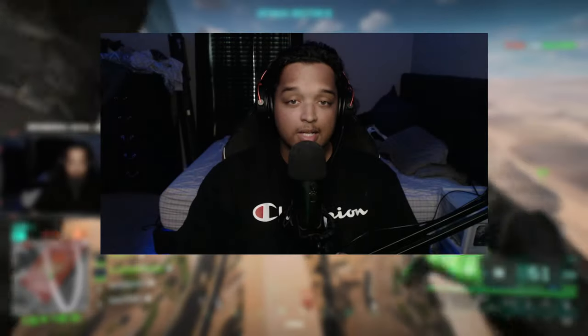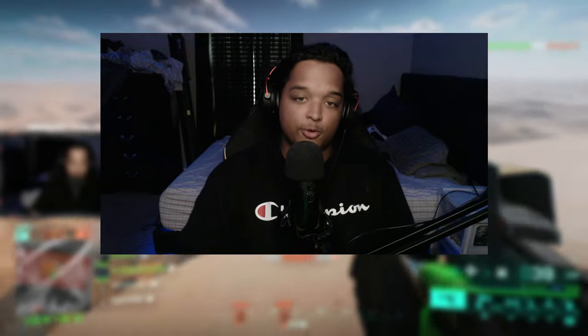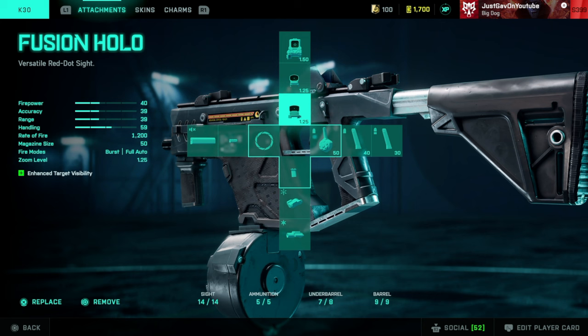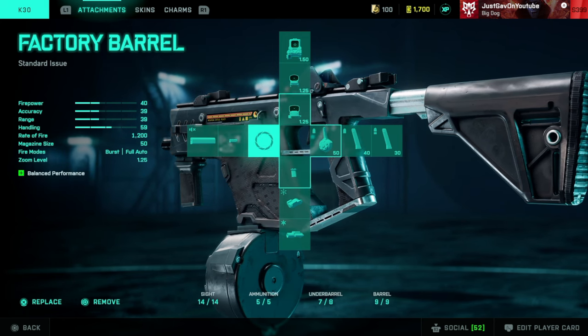This video is going to be another loadout video, sticking with the SMGs. Today's SMG is going to be the K30. I'm going to throw the loadout up on the screen for you guys. We've got the Fusion Hollow, the Standard Issue Drum, the BCG Live Grip, and the Factory Barrel.